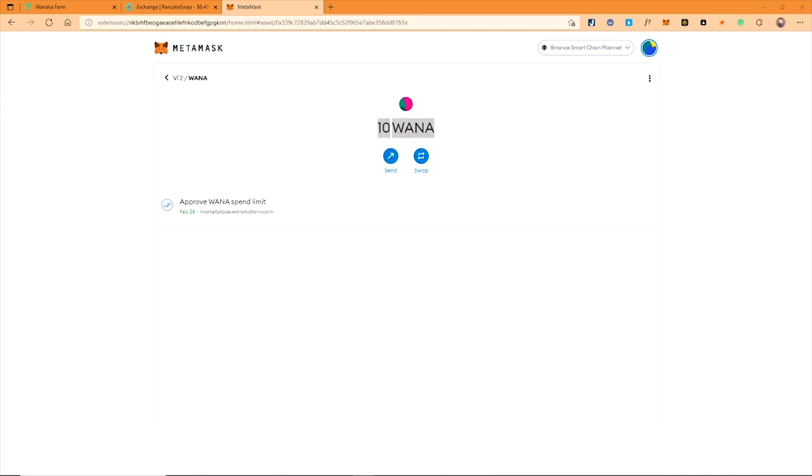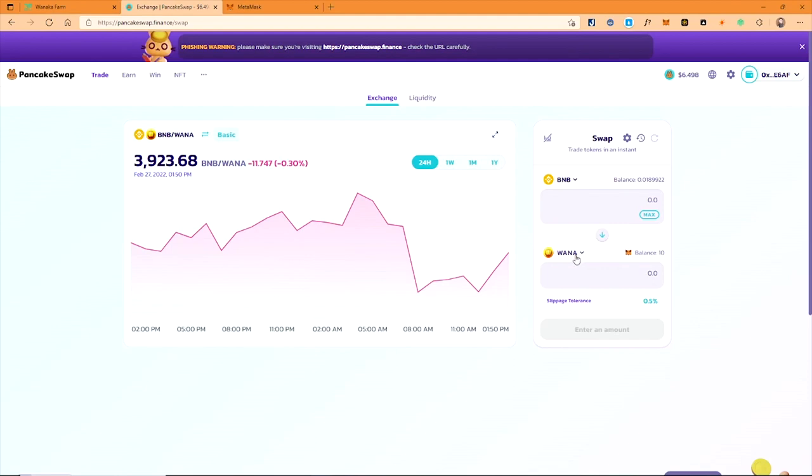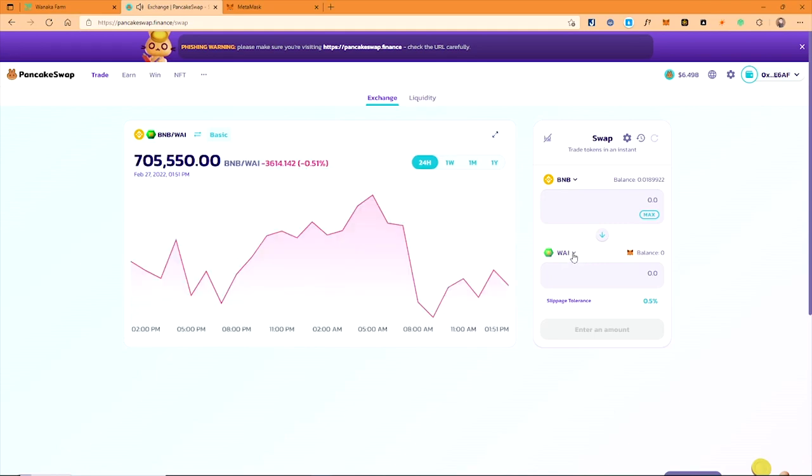Some minor BNB will also be spent as gas fee for the transaction. Next, I will do it again to swap for another 2000 WINE from my BNB amount. Don't forget to add the WINE token symbol to your wallet at the last step so you can always see your balance after the transaction.